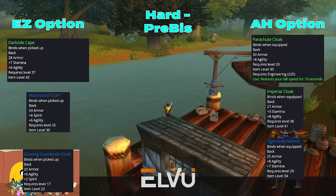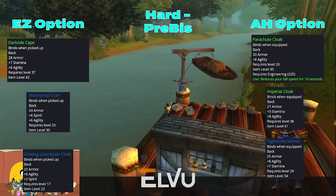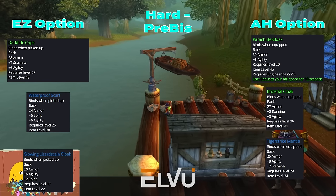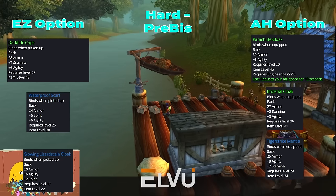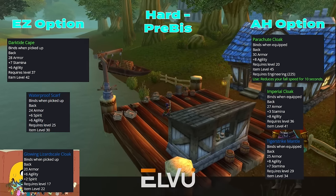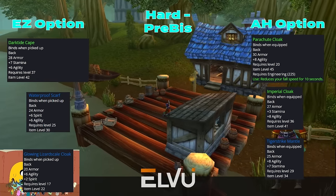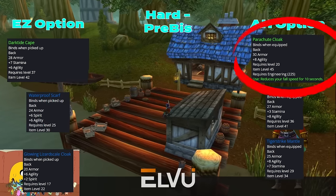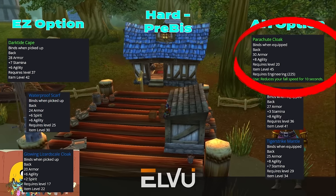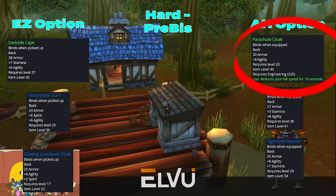After that, we have Tiger Strike Mantle as our pre-BIS PvP cloak, Imperial Cloak as random World Drops, and Parachute Cloak as an Engineering level 225 craftable cloak — all three have 8 Agility. None of these three cloaks are really easy or cheap to get except the Engineering Parachute Cloak, so Engineers will have a one-up here. I always remember doing big jump-downs in Gnomeregan, so the Parachute Cloak will be my personal go-to, especially since I speedrun.